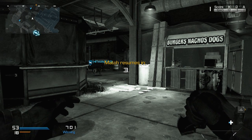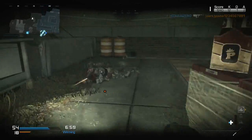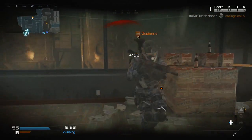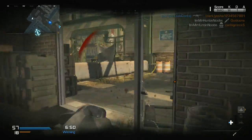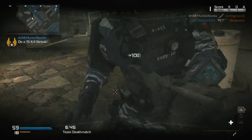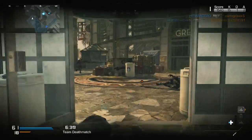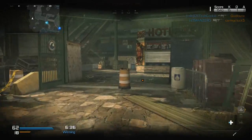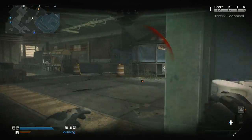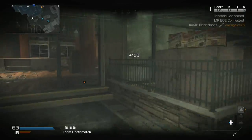Those are the ideal killstreaks for this map. You definitely don't want to use the Helo Pilot or any type of air support here — around 75% or more of this map is covered. Watch this two-piece with the throwing knife. Stay away from assault killstreaks that are air-based because people will just stay inside. I've used them a few times and got no kills — you don't want to waste a 10-killstreak. Watch this guy get faked out — he tried to pre-fire me and got destroyed.